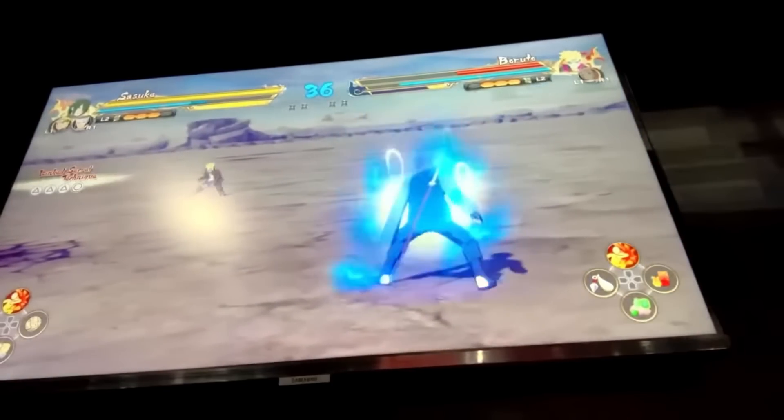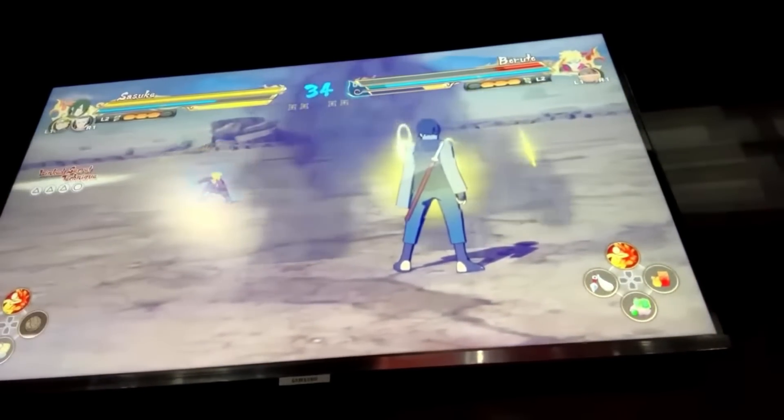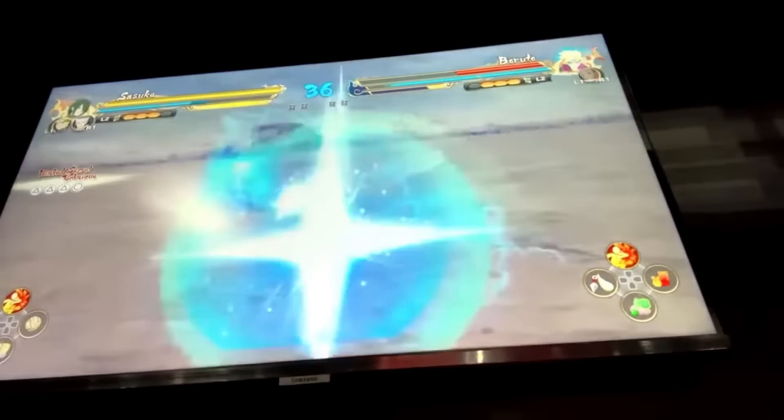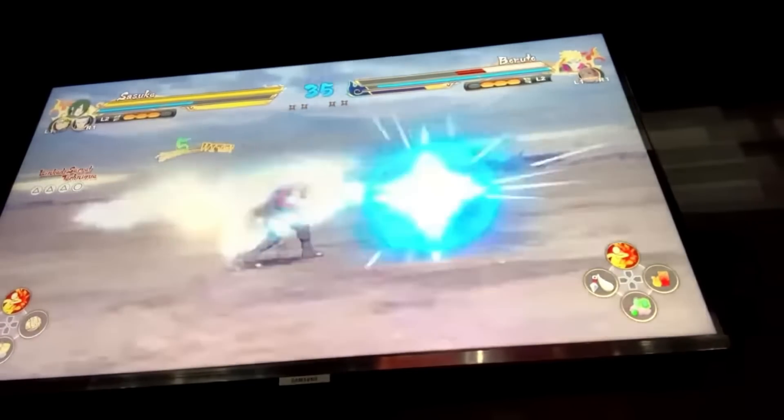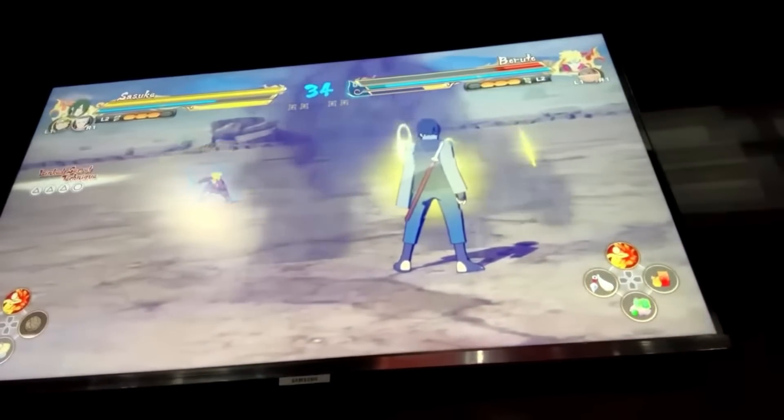If your support type has a strike back and you use a paper bomb, they will no longer be able to strike you back anymore. As you can see in this clip, Sasuke throws a bomb and Naruto didn't strike back the opponent, so it's gone.